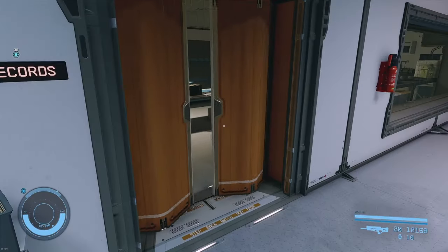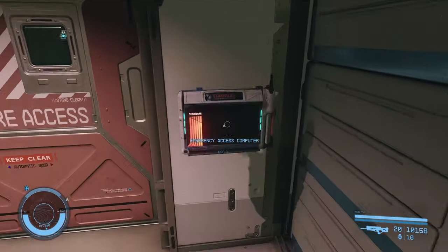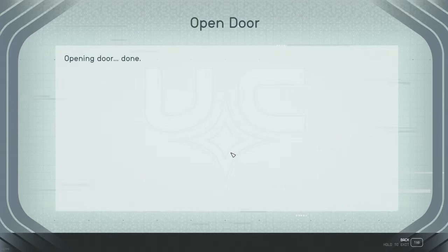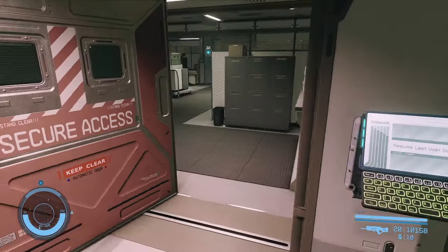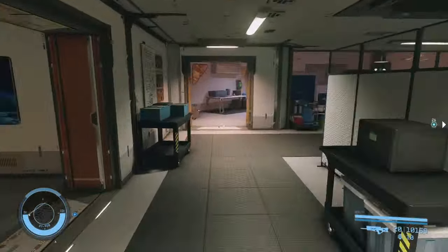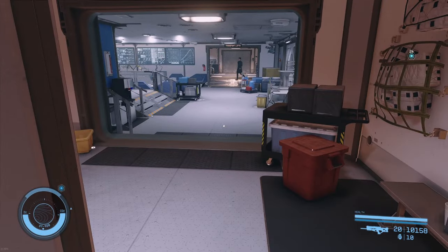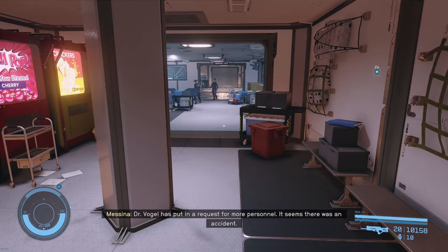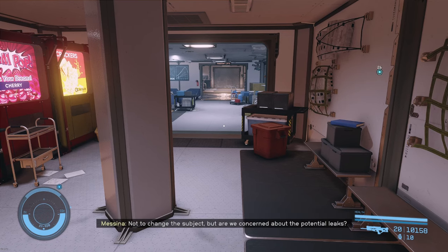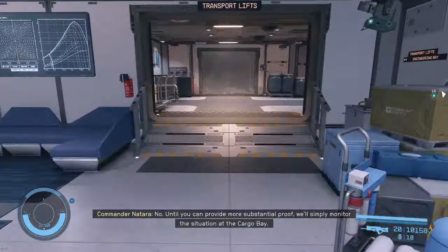We do this door, check the box — there's usually something minor in here. This is just an open door computer, one option, no code. Now we're back in the cubicle office area we were in earlier. When you come back out here, you might see two NPCs passing through — two women having a conversation about projects. They're part of the leadership here. Just wait for them to pass by and go straight past them to the transport lifts that we couldn't get to earlier.